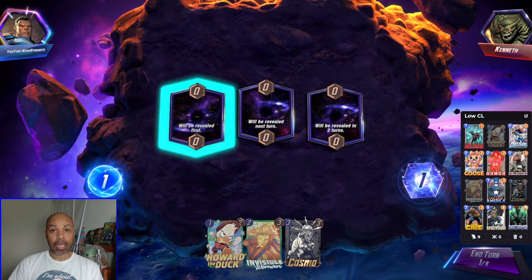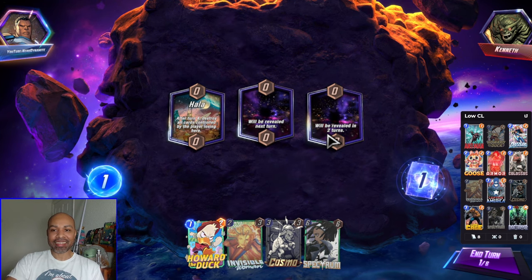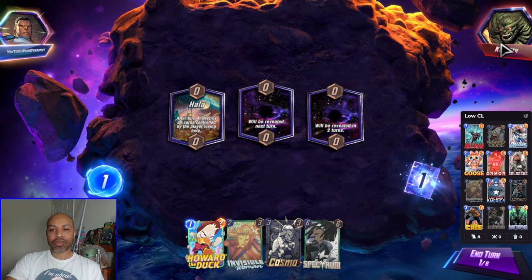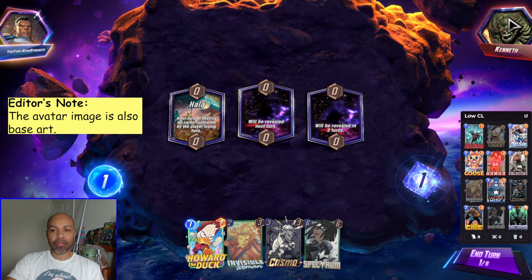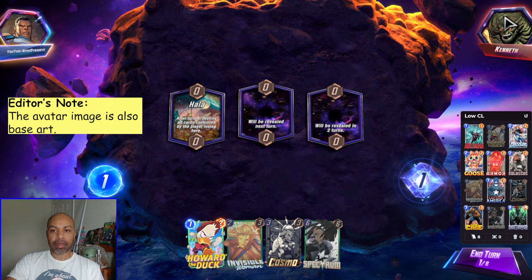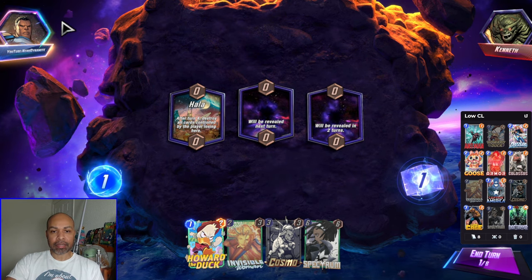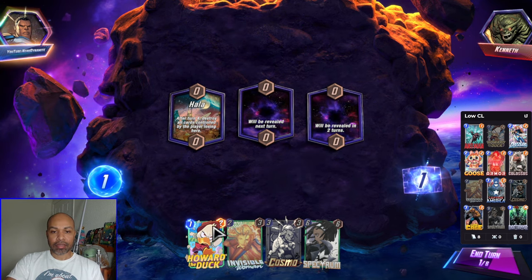First up we have a bot. How do I know instantly that it is a bot? The username is very simple and they have a very basic avatar. There's no spotlight, and there isn't any infinity border like my effect has. So it is a bot.